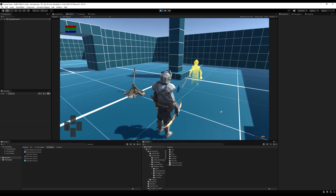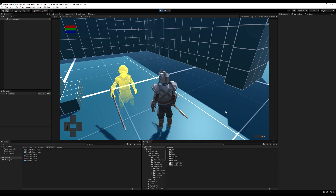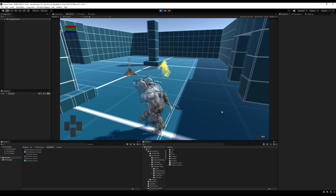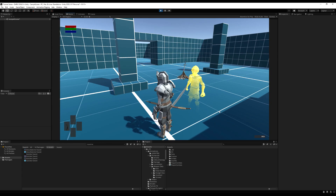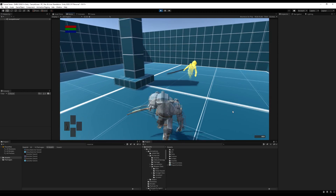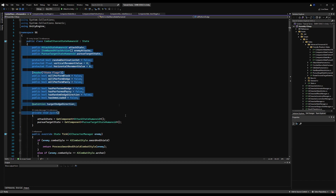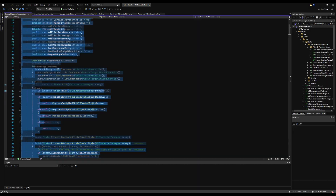Good day everybody. I went ahead and swapped out our summon for a more friendly-looking character — got a little golden ghost here. He does the same as before, follows us around and stops when he gets within the stopping range, but in this video we're going to give him the functionality to engage other enemy AI on the map and attack them and have them fight.